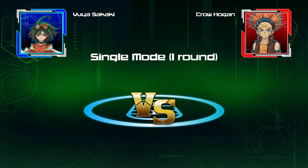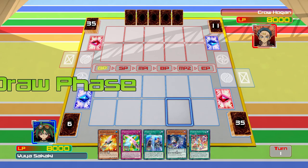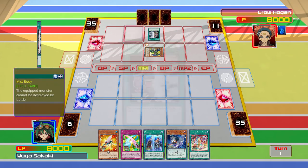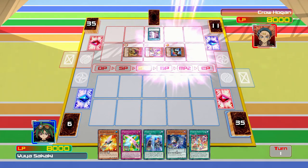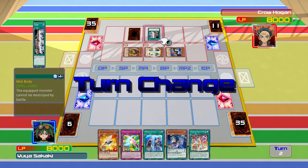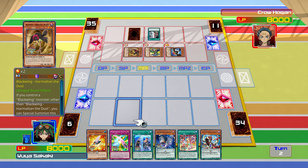I didn't even see who was going first — okay, Crow is. We've got 6 extra deck cards. Crow used his entire field already. He's got Mist Body on Gust of Black Backlast, so it can't be destroyed by battle. Erosion that can be. One face down.